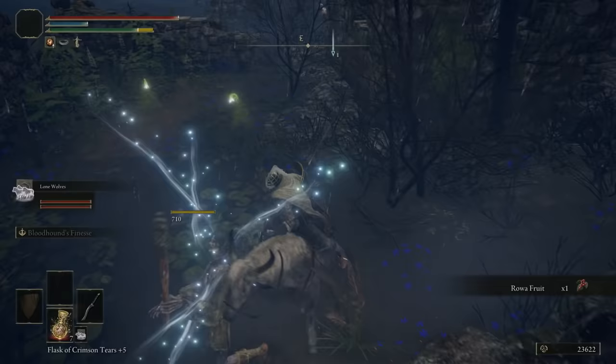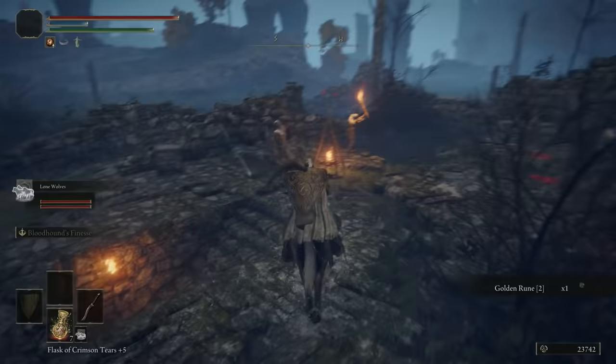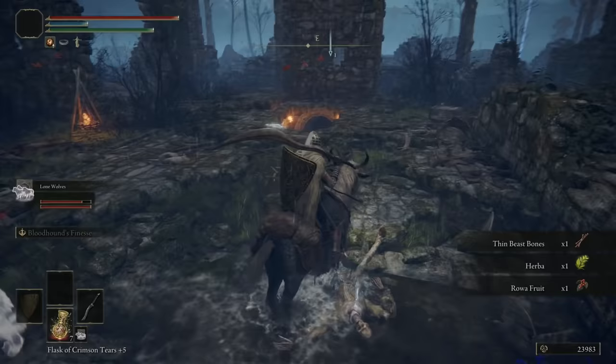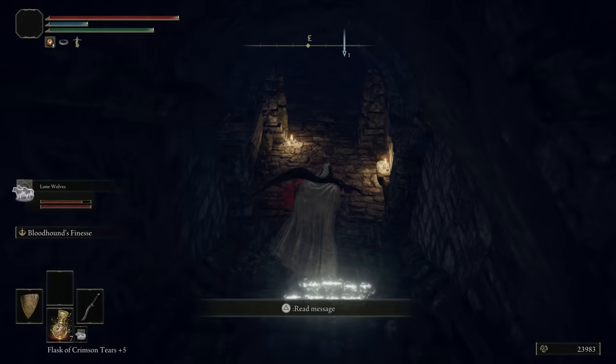There's always going to be a staircase leading down in these places — that's the rule. This place actually has two staircases leading down, but one is a trap. We do not want to fall for it; it'll take you somewhere really annoying. Let's take out all these guys — stupid dogs are so good at knocking you off the horse. Watch out for the torch dudes too. This staircase right here is the trap one — messages can help: 'be wary of rat,' 'group ahead.'